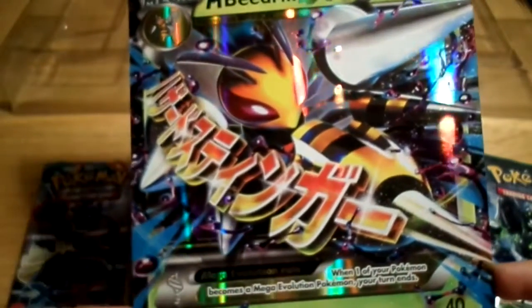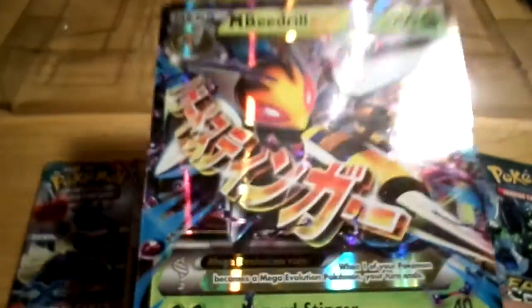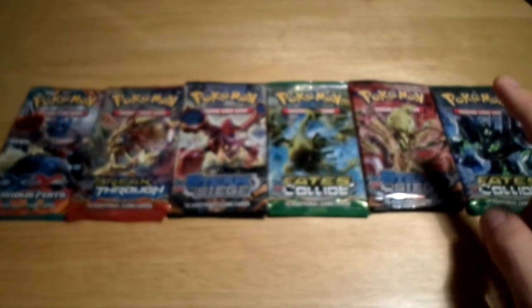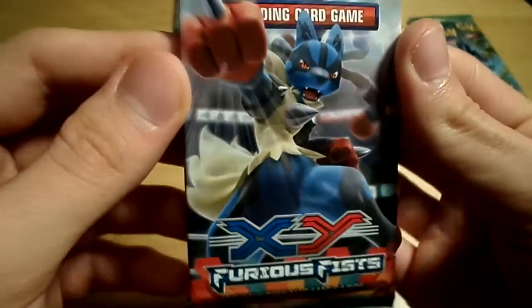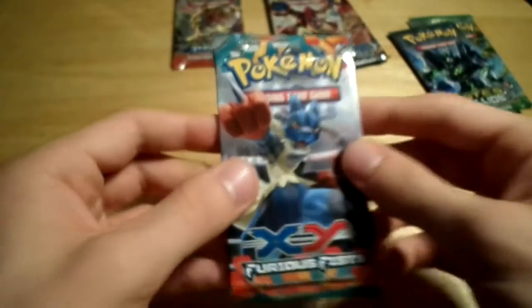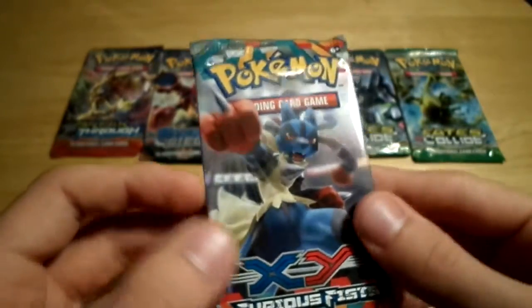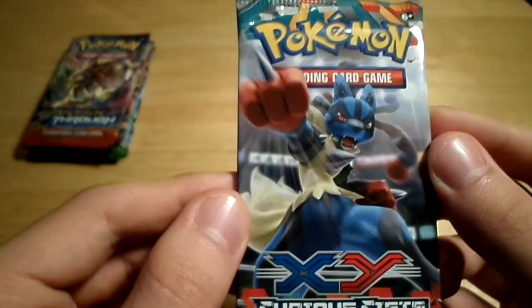I like the Japanese words along there. In case you didn't know, the Japanese versions of the cards actually have English writing there instead. So if you want to know what that says, you can always look that up on Google. Now, finally, the moment you've all been waiting for - the booster pack opening. We actually have two Steam Siege packs, two Fates Collide, one Breakthrough, and one XY Furious Fists. I haven't seen one of those for quite a long time. Let's open this one first because it is the oldest of all of them.